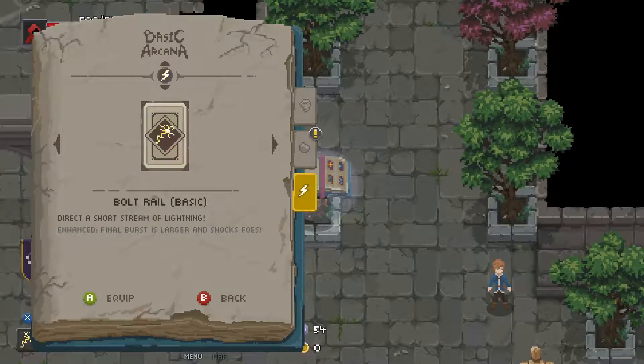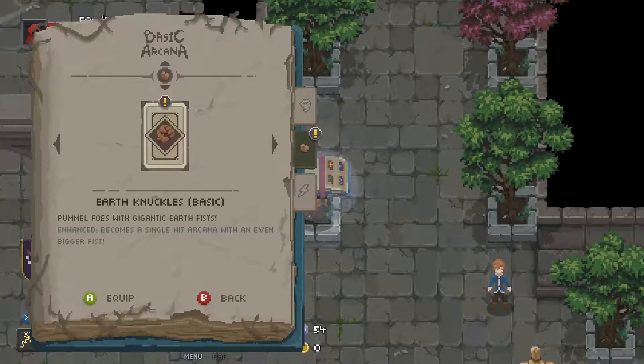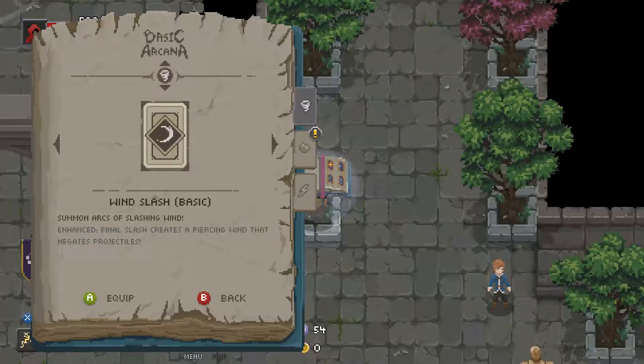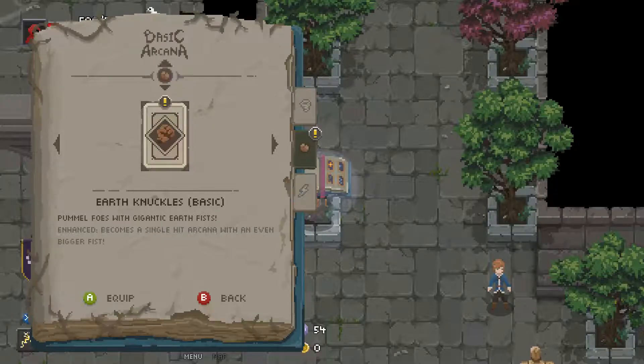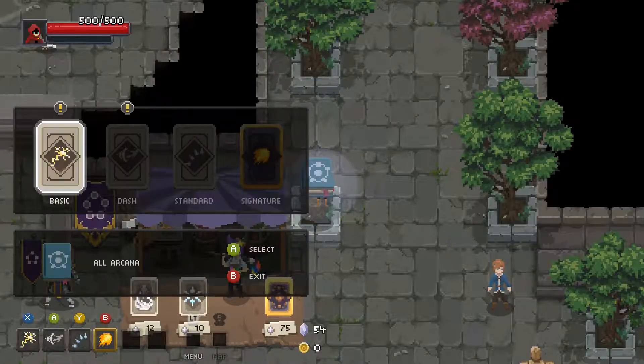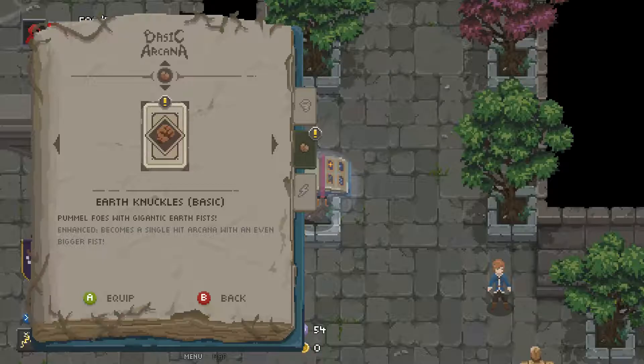It looks like you can start a ton of different ways, so I'm gonna try to do a different run each time. We've done wind slash and tried electricity. Let's try the earth knuckles. It becomes a single hit arcana with an even bigger fist. It looks like we can equip these as our signature as well, and that makes them have an additional effect when they get enhanced.